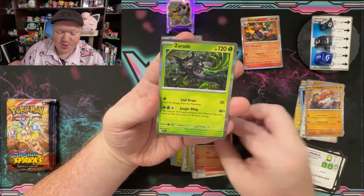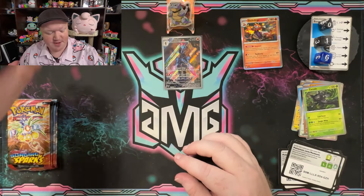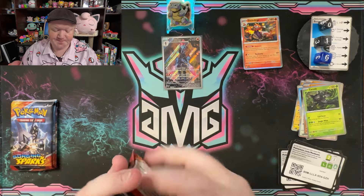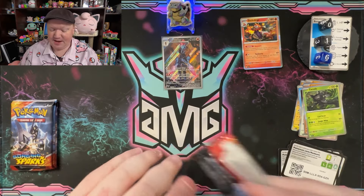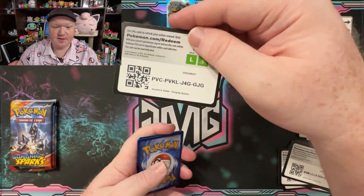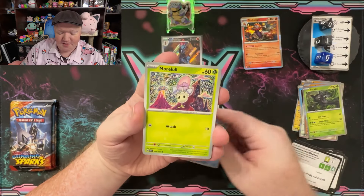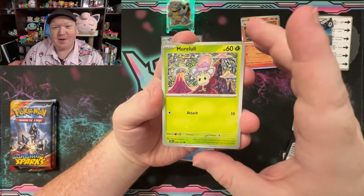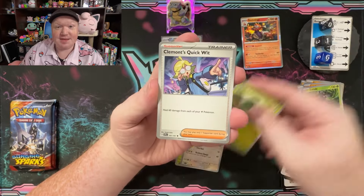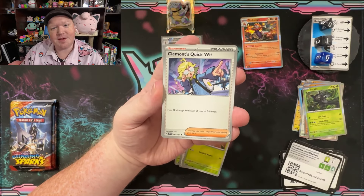We got Larvesta, Zarude with 120. A lot of the rares have 120 — I guess if they're basics. Then you get the stage twos that get up there with higher HP. We have a code card for that one. Got a Quackswell. The Quackswell — is that a duck? There's a duck joke in there. Duck, duck, goose — we're doing the triplet, right? So it's the second duck and not the goose. You can tell my brain is a little bit all over the place.